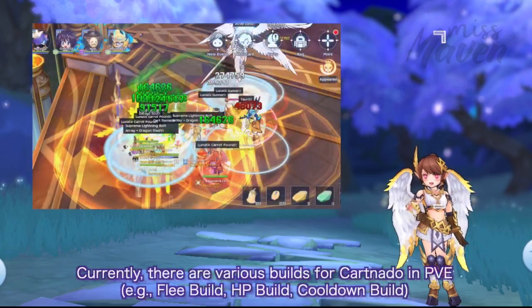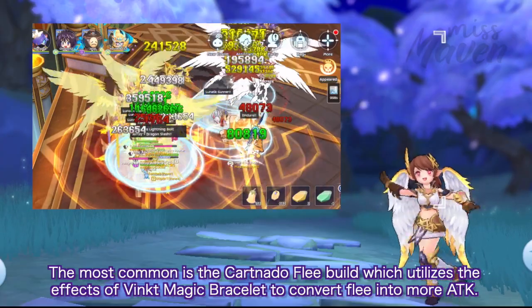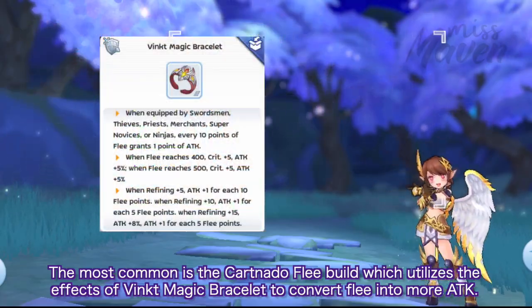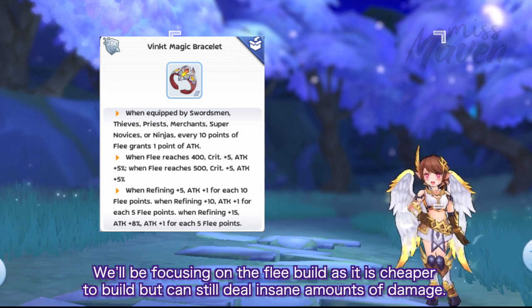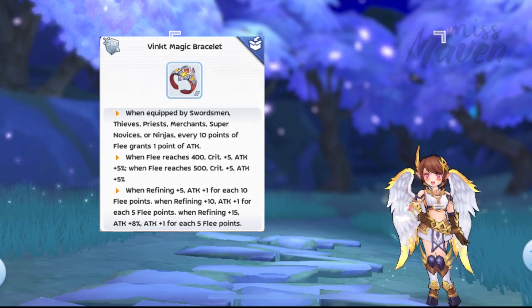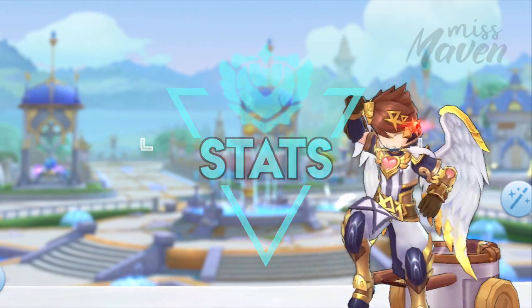Currently, there are various builds for Card Nado for PvE. The most common is the Card Nado Flea build, which utilizes the effects of Vinked Magic Bracelet to convert Flea into more attack. We'll be focusing on the Flea build as it is cheaper to build but can still deal insane amounts of damage. Up next, let's discuss the stats that can increase the power of Card Nado.